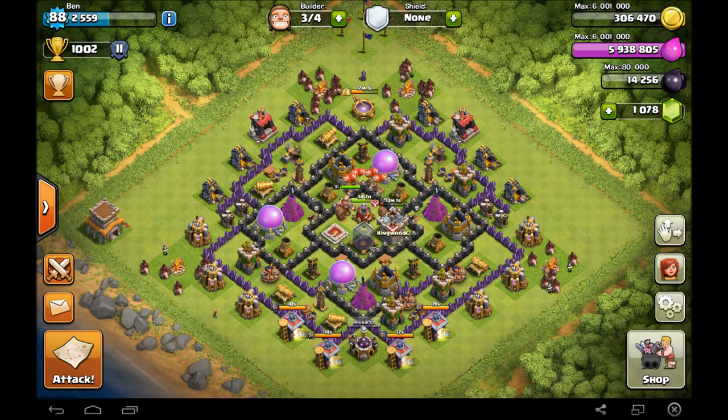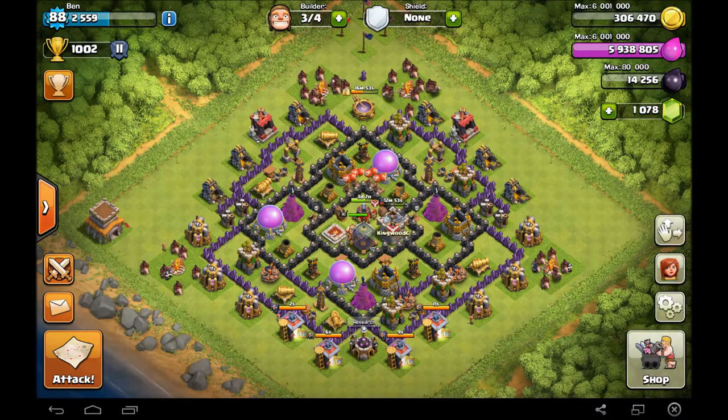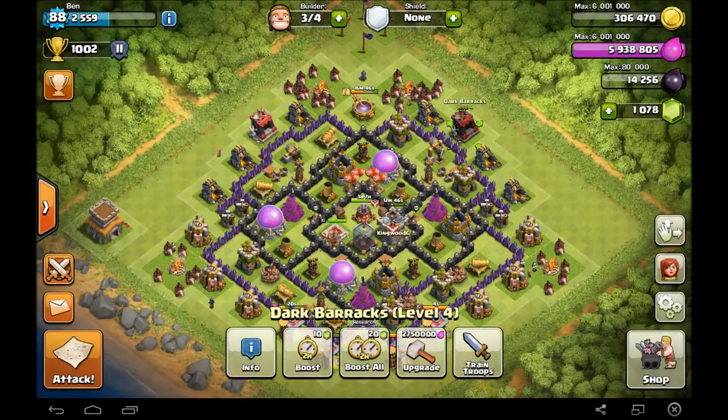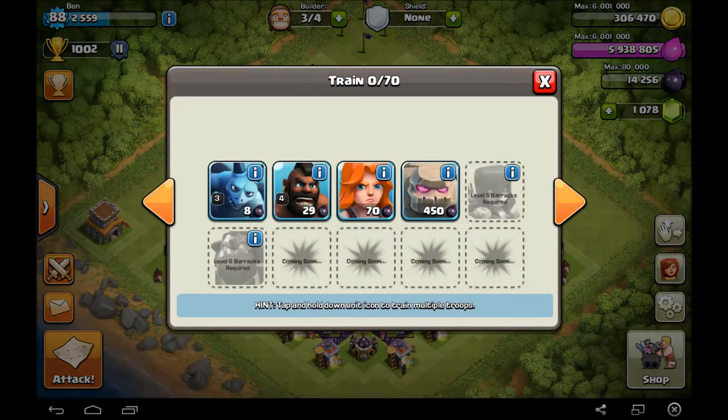Hey guys, what is up? EVN Gaming back today with another episode of some Clash of Clans. Now, as you can probably tell by that title, there has recently been a temporary update added to Clash of Clans where you can train Hog Riders for half the price. So in my case, only 29 Dark Elixir for half the time, so it only takes them one minute to train.